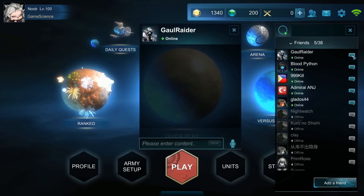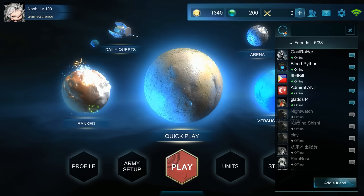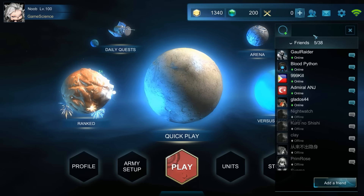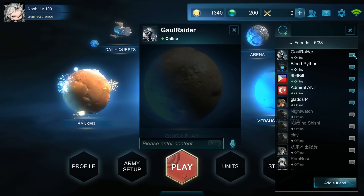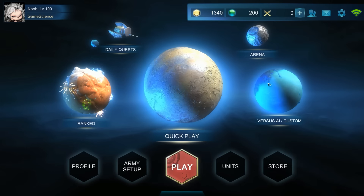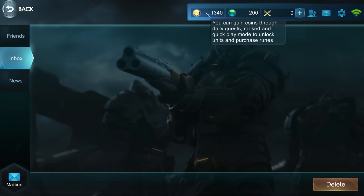Here you have your friends list — I have 38 invites. You can chat with your friends, change your status to online, busy, or away. Here you can see conversations they send you. There will be a notification icon. Here's your mail — every time you complete a mission your mail will pop up, and the gold coins will be there for you to accept.